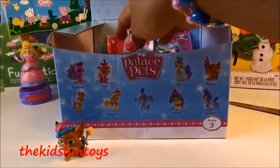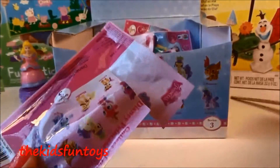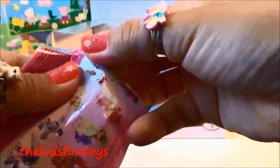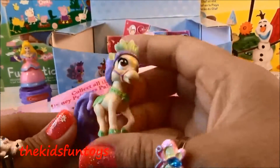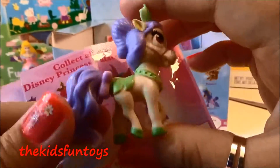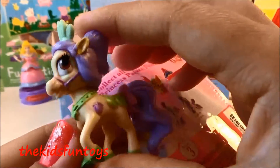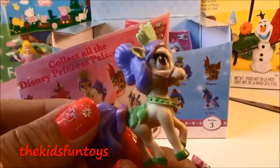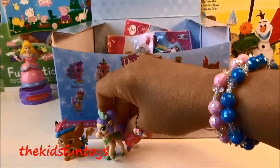Okay, next one — what are we getting this time? This is Bayou! Bayou is the pet of Tiana. Oh my gosh, this is super cute — and her tail can be taken off! Bayou has a purple mane, purple tail, and some yellow cream design on it.